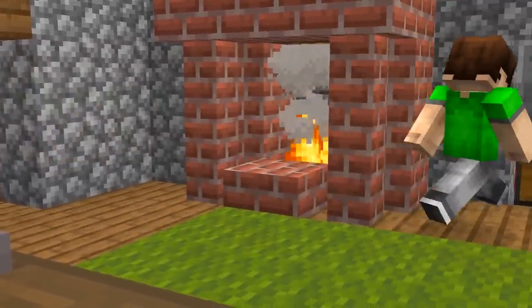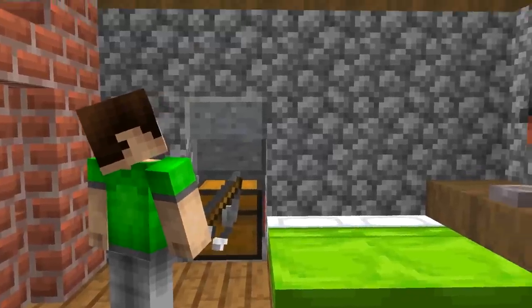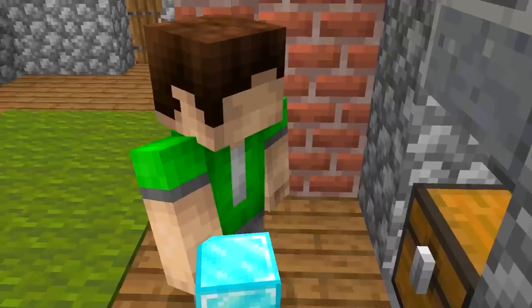This chest is empty — or is it? Actually, the chest just appears empty. Another secret chest is hidden underneath. And by activating the hidden string, you can begin filling up your chest with the actual items and diamonds you've been storing out of sight.